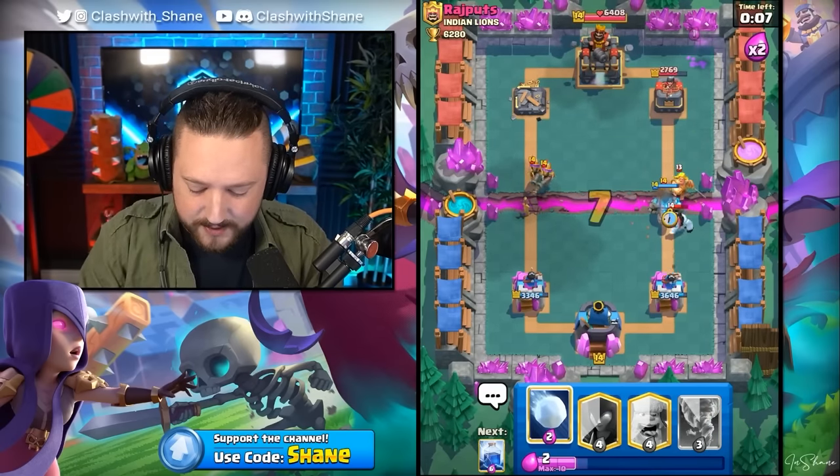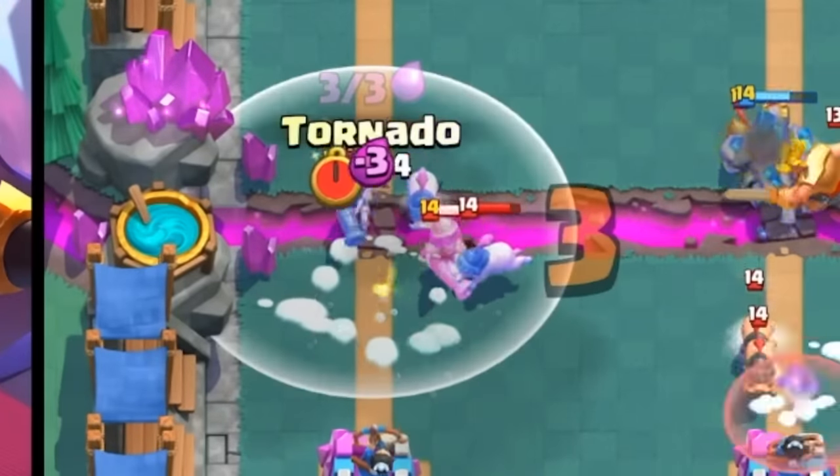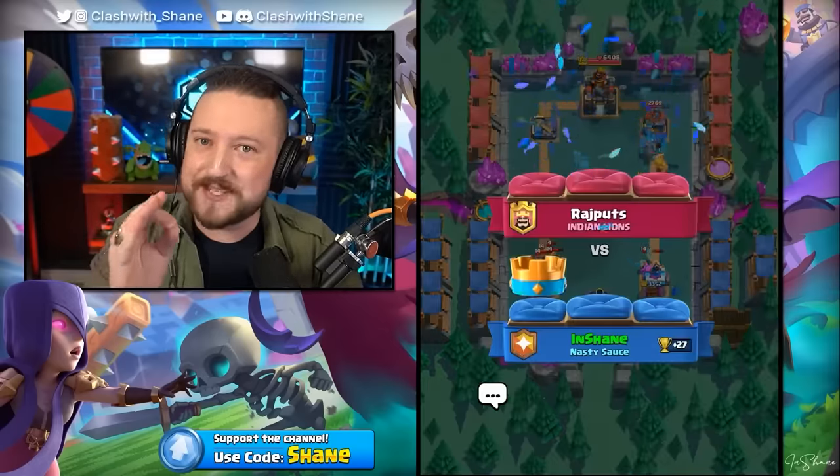He's gonna go piggies here, left lane. All we gotta do is just Snowball back the Musketeers and survive for five seconds. Can we do it? Let's go! Yes! Let's go, dude. The ultimate deck with all the best cards reigns supreme.